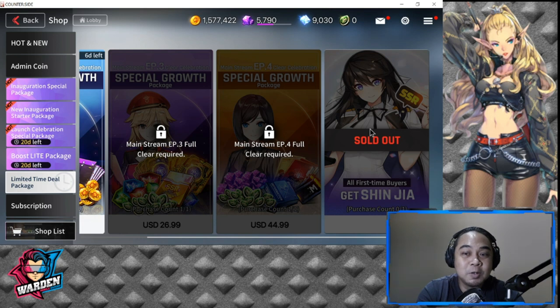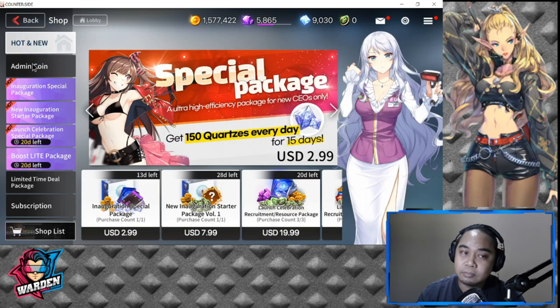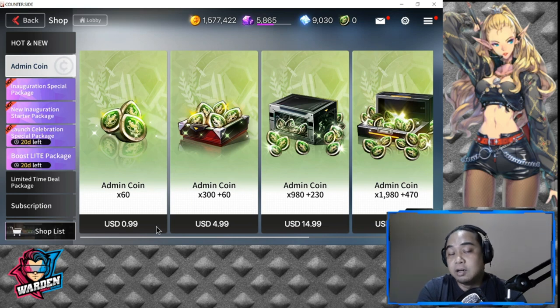For this account I got Shinja here and was also able to summon her. If you want to get her the lowest you can spend is one dollar or $0.99 US. In the Philippines that's around 48 to 49 pesos. It's a very small investment, and mark my word she is worth it — if you have two copies you can put her in two teams, which is very good.